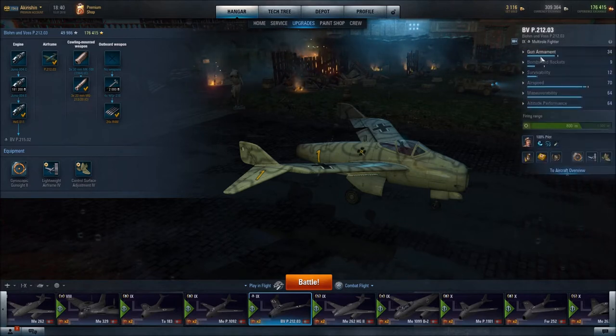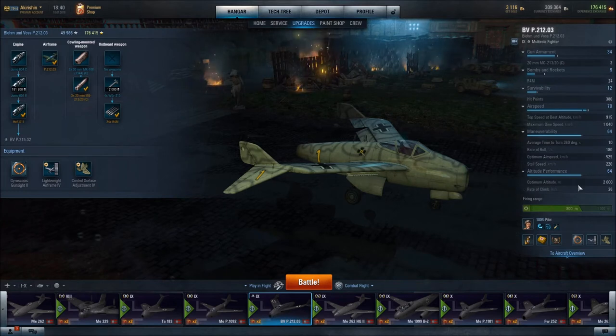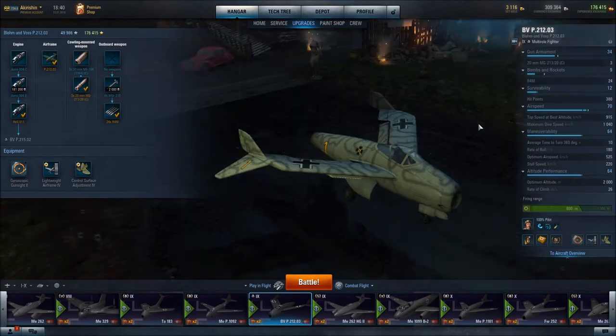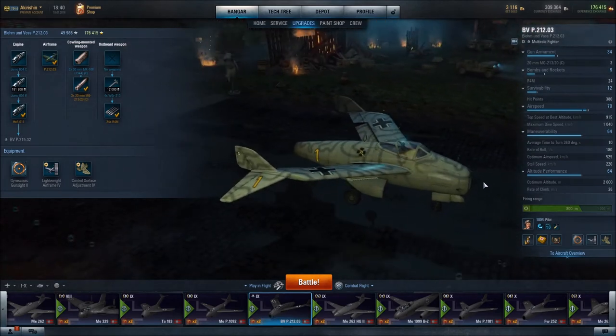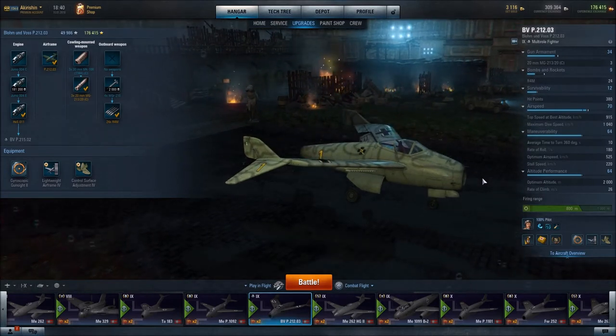In terms of aircraft specifications, its optimum altitude is 2,000 meters, which I would say is mid-altitude plus. High altitude would be your 2,500–2,800 meter altitude aircraft, so it still is pretty good about getting up there. Its optimum airspeed is 525 kilometers per hour. Quite often you're going a lot faster than that — it just feels like a very fast aircraft when you're flying it.